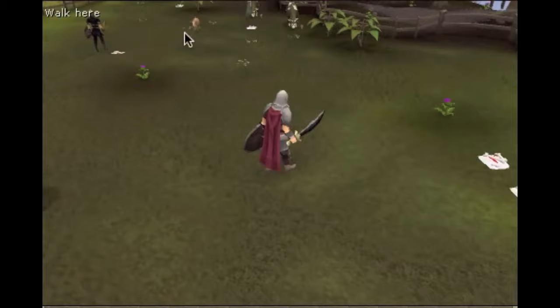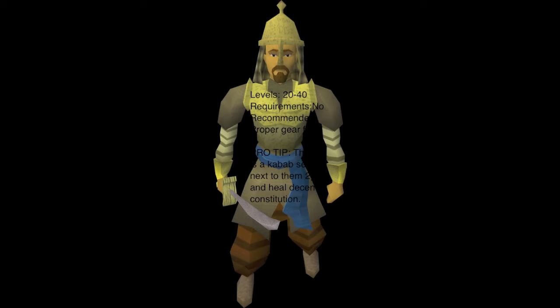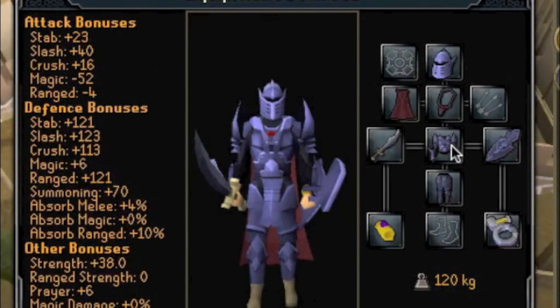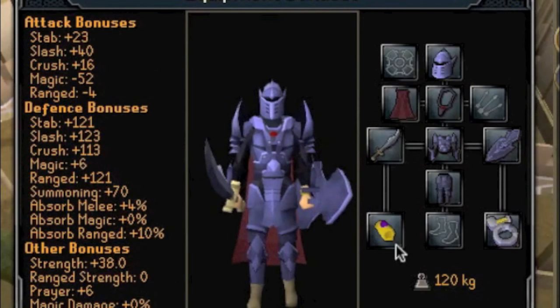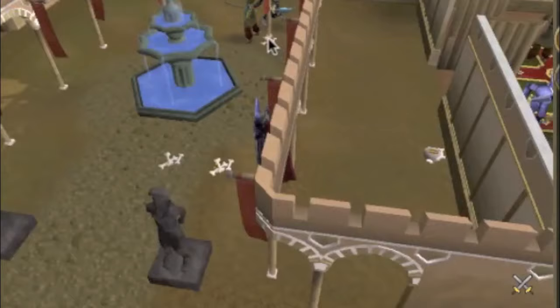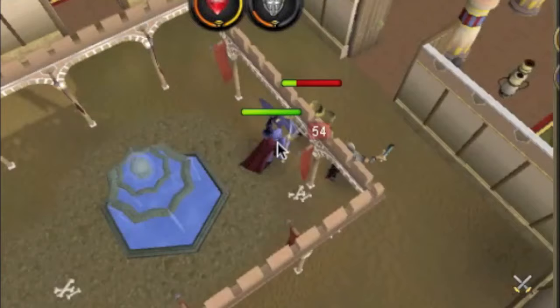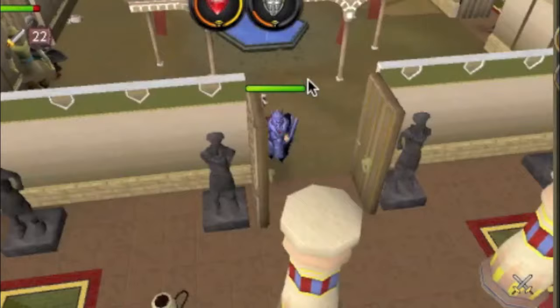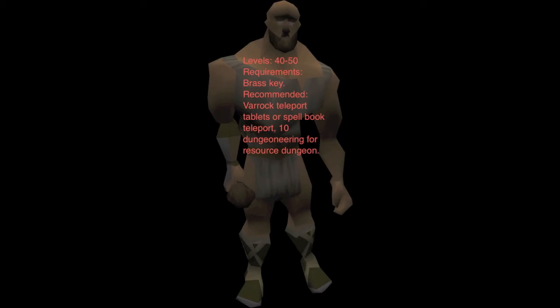Basically, upgrade to a black scimitar and upgrade your armor. Next up is Al-Kharid warriors. They hit quite hard because they all bunch up on you, so you need some nice defense armor. Also get a combat bracelet and some climbing boots if you can do the Death Plateau quest. If you start fighting them, they all come and start attacking you, so watch out for that and bring some food.